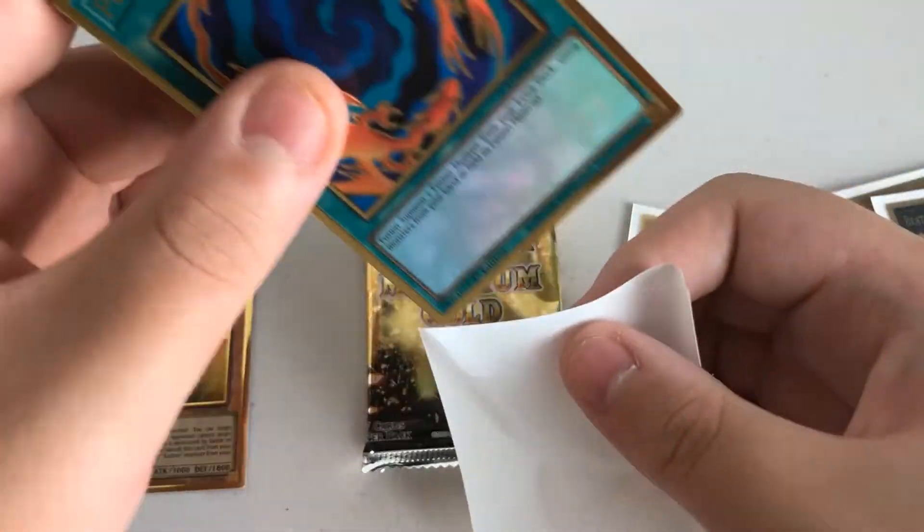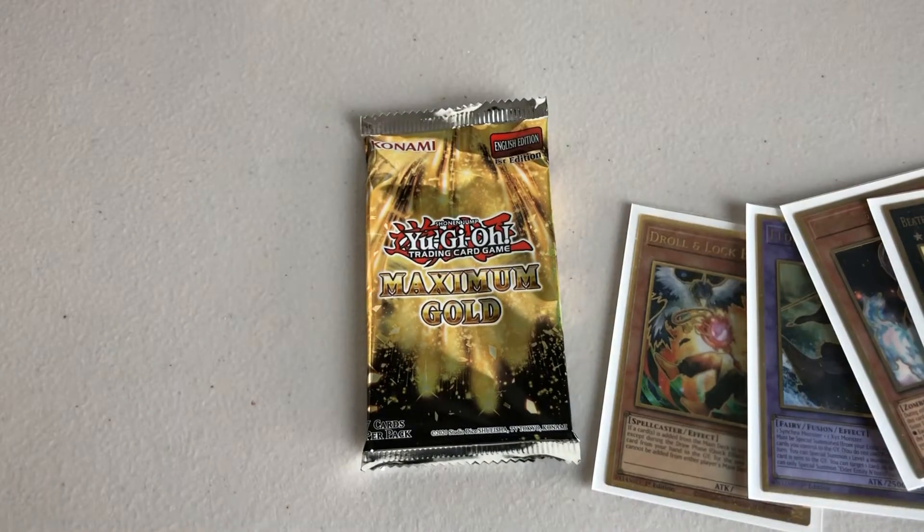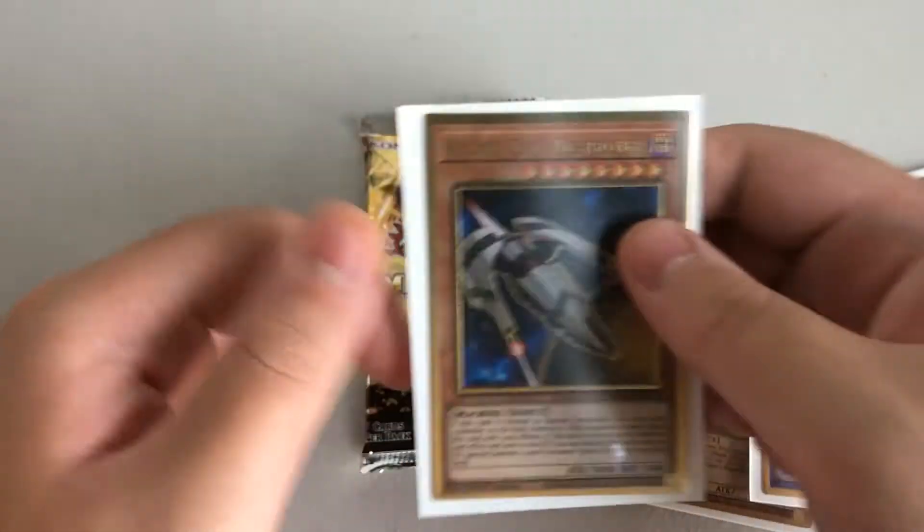Very cool — original Polymerization artwork, fuses two monsters from hand or field. Very cool. And Cosmo Dark Destroyer — not sure what this card does, but cool.